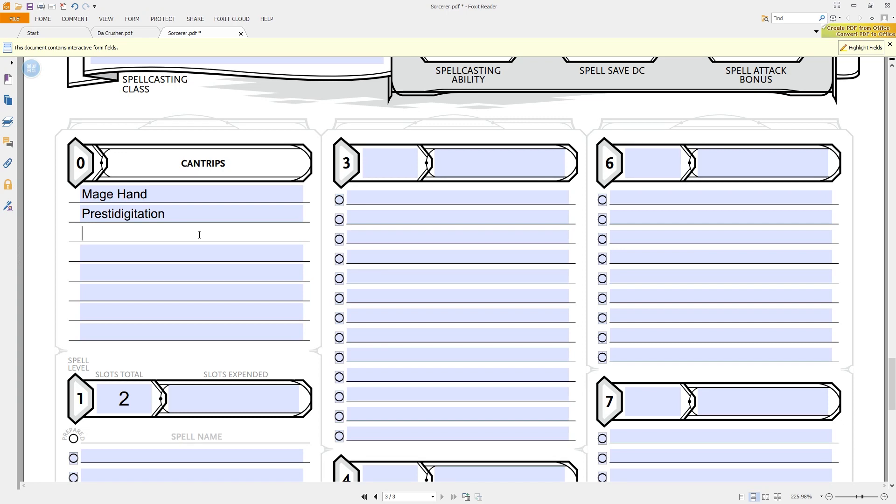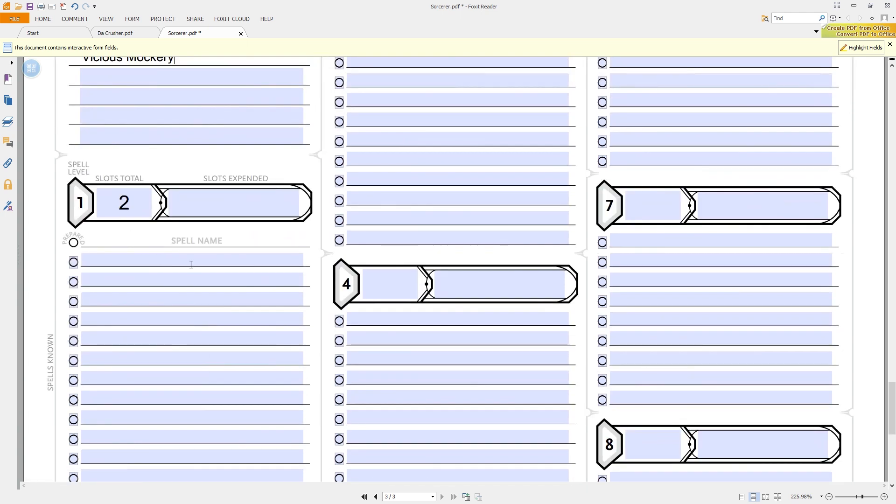The warlock works very differently — it doesn't have a spell progression table in any normal sense. The columns are cantrips known, spells known, and spell slots — which is just a number: 1 at level 1, 2 at level 2, then you don't get a third spell slot until level 11, and a fourth at 17th level. The slot level goes 1, 1, 2, 2, 3, 3, 4, 4, and at level 9 you hit fifth level and it stays there. They also get invocations. It's a weird oddball class — which is exactly what the warlock should be, and much more reminiscent of the third edition warlock flavor.